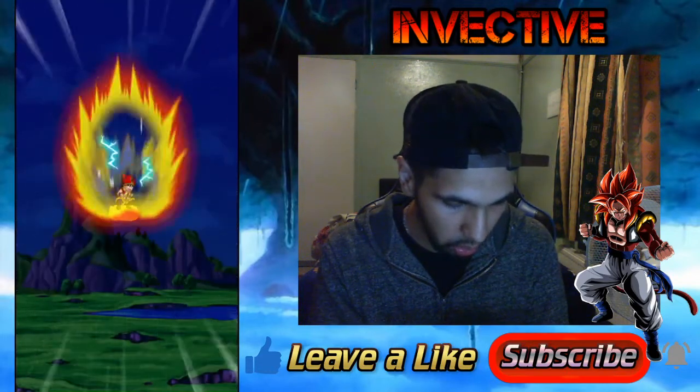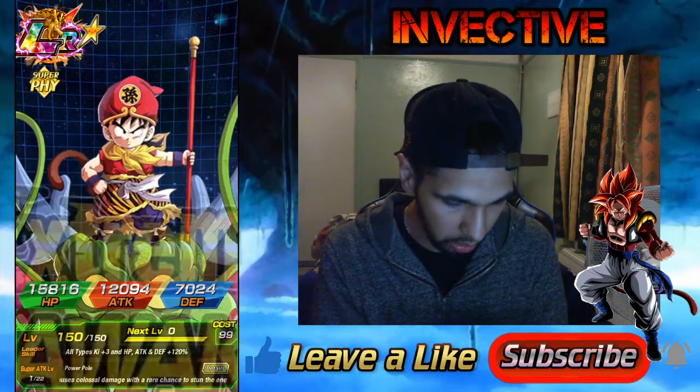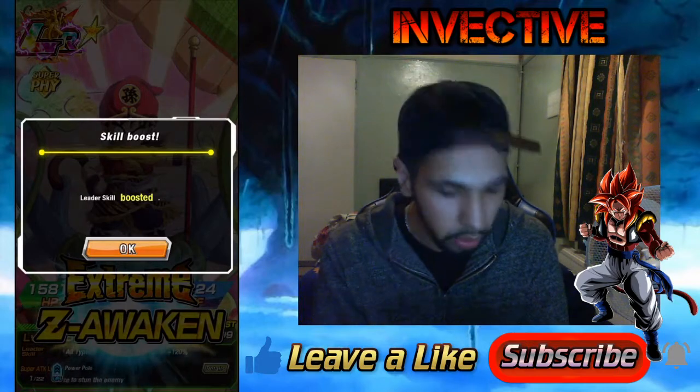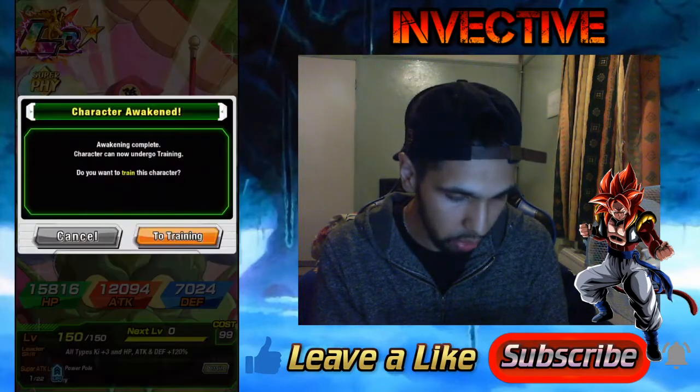It's going to require a decent amount of zeny as well. The first Extreme Z-Awakening takes his super attack level to 22 and then the leader skill gets boosted.